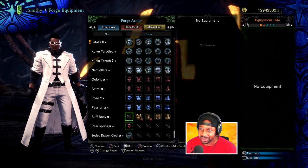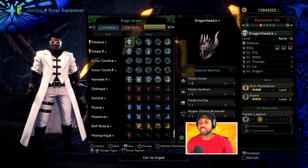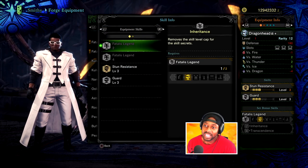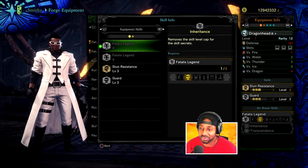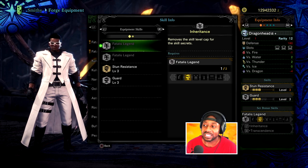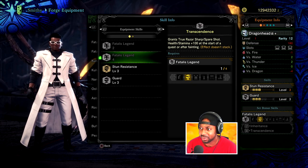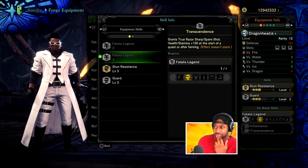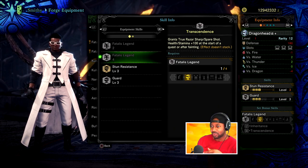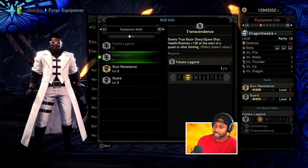Okay, let's find the Fatalis alpha. The set bonus is called Fatalis Legend — it removes the skill level cap for the skill secret. So any skill you have, just having two pieces removes the cap. That's amazing. It also grants true Razor Sharp, Spare Shot, and Stamina at plus — started at the start of the quest or after fainting. The effect doesn't stack. So with four pieces, you start with 100 stamina, 100 attack, and Razor Sharp. That's pretty cool.